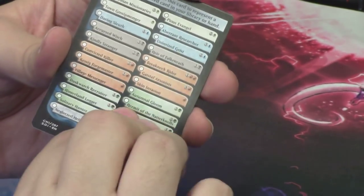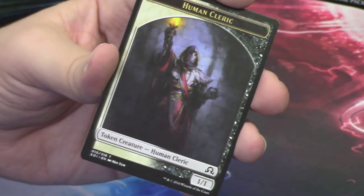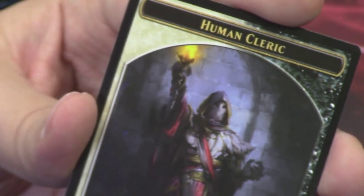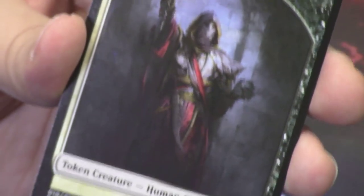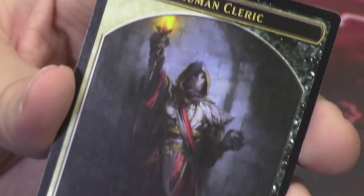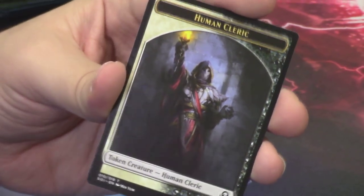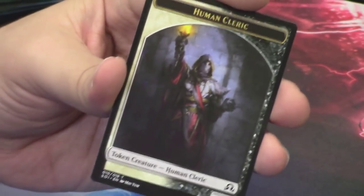Behind it we have one of the tokens and a Human Cleric black-white token — love that. That is a new token for us. Look at it — it's white on one side, black on the other. The cleric looks amazing with that torch in its hand. I could talk more about this token art than some of the commons we've looked at. I love this token art.